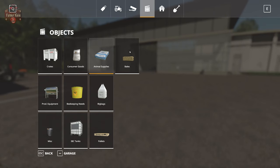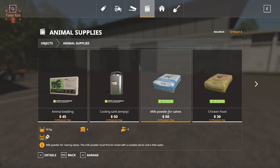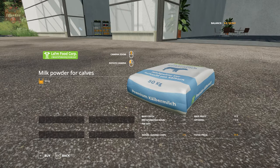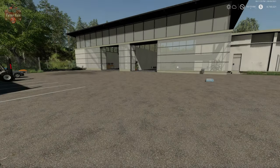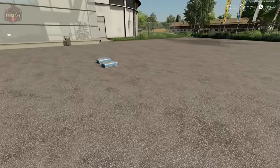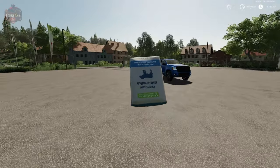Down at the shop, under Objects > Animal Supplies, we need to pick up milk powder for calves. One bag is good for one load of milk, which produces 150 liters of calf milk. We're just going to buy a couple of these - you'll need more the more calves you keep; we're just getting a couple for demonstration purposes.